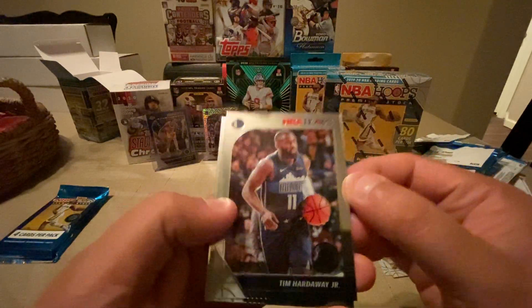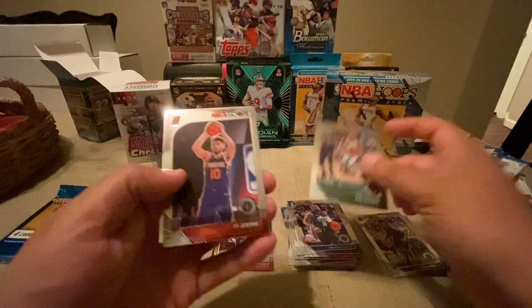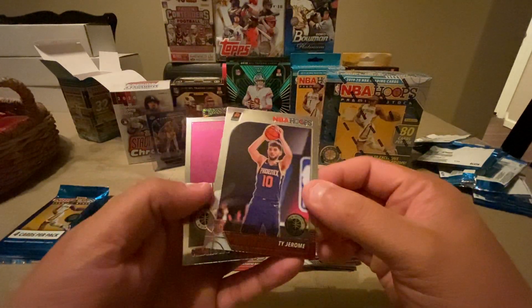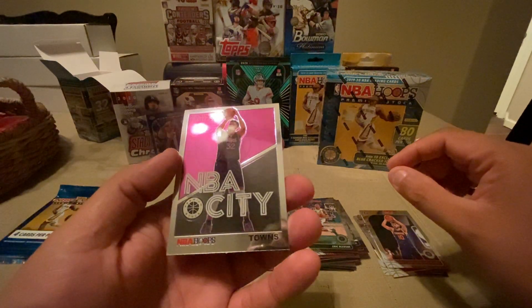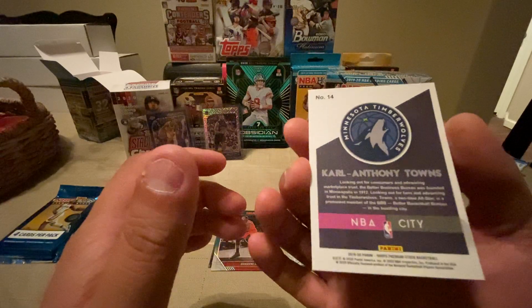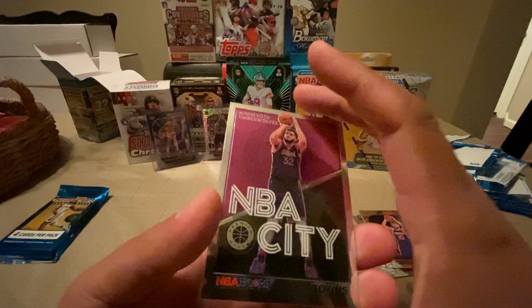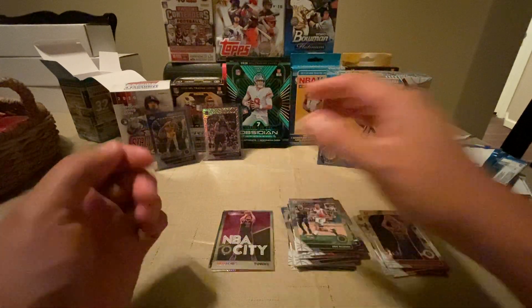Alright, we got a Tim Hardaway Jr., Eric Bledsoe, Ty Jerome rookie, and Carl Anthony Towns — NBA City. That's a nice card, set that right there.